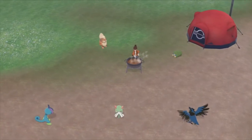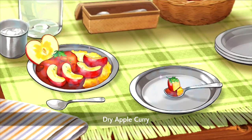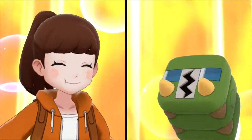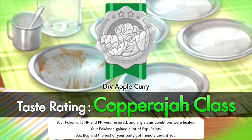So what curry did I end up making? Tart Apple curry. I love that! First we go from this huge mountain of food for Grubbin and now Charjabug only eats a little spoon! Looks like I got Copperajah class again. One of these days I'll get the Charizard class — I just need more berries.